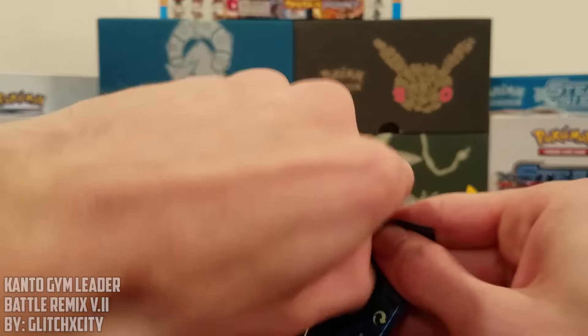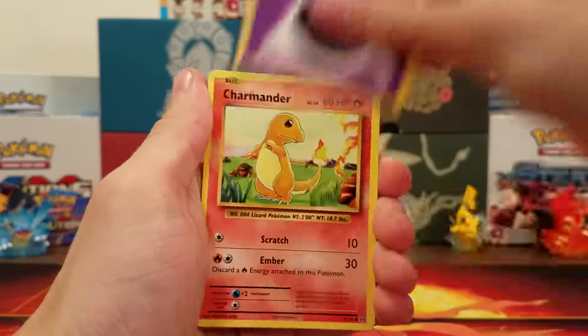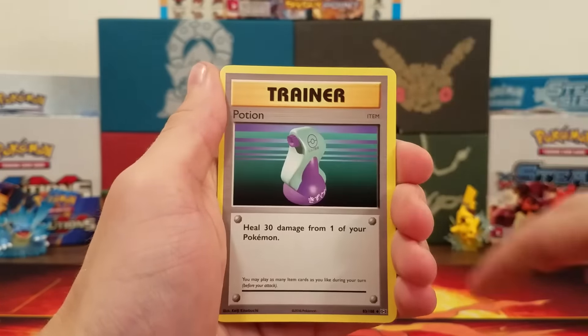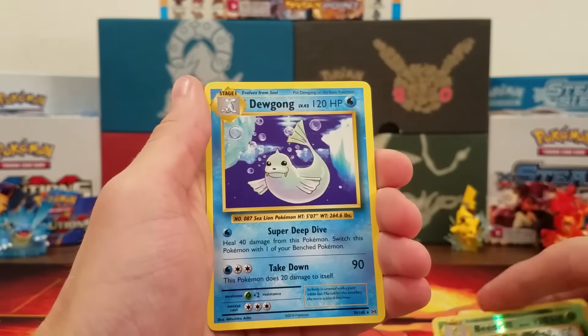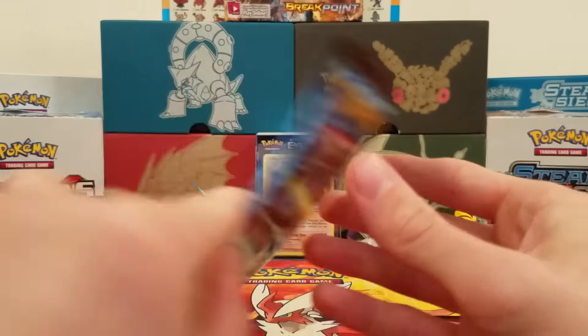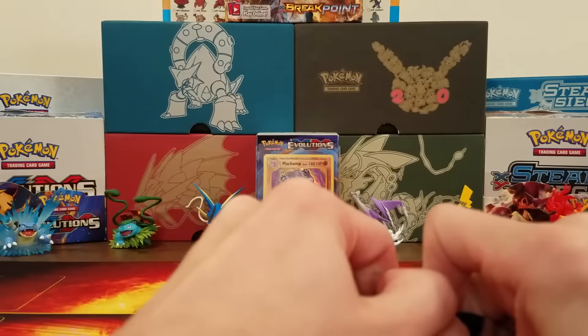Now it is time for the Mega Charizard Y pack. Card trick — we got ourselves a Psychic Energy, Charmander, Rattata, Diglett, Gastly, Metapod, Potion, Venusaur Spirit Link, Beedrill Reverse Rare, and a Dewgong. So we did get one Reverse Rare, but we haven't gotten any EXs or Hollows yet. That's kind of crazy — hopefully they're just going to be at the ends.